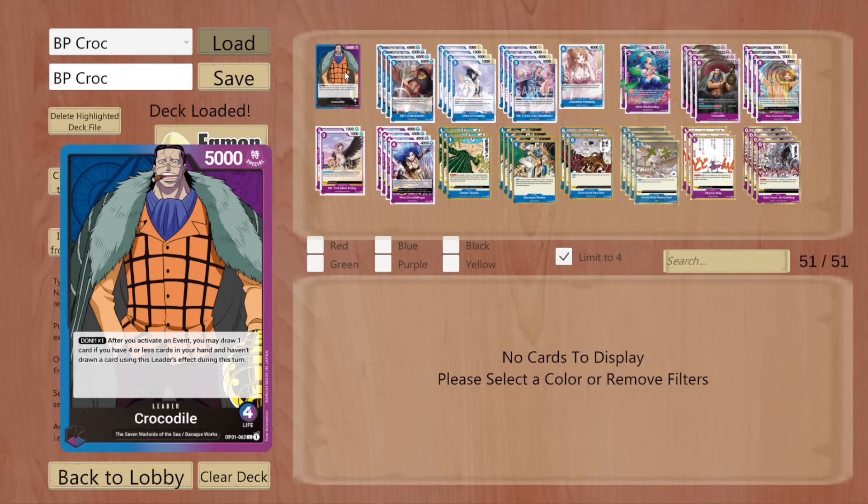Right here — Croc Effect. If you have never seen this leader, I wouldn't be surprised. It's going to be a 4 life, 5,000 power leader. Dawn x1: after you activate an event, you can draw one card if you have four or less cards in your hand and haven't drawn a card using this leader's effect during this turn. So basically, you attach one Dawn to lead, and not only on your turn but on your opponent's turn you can draw one card. We're drawing one card each turn, so we are infinitely gaining resources as we remove boards and counter out on opponent's turn.